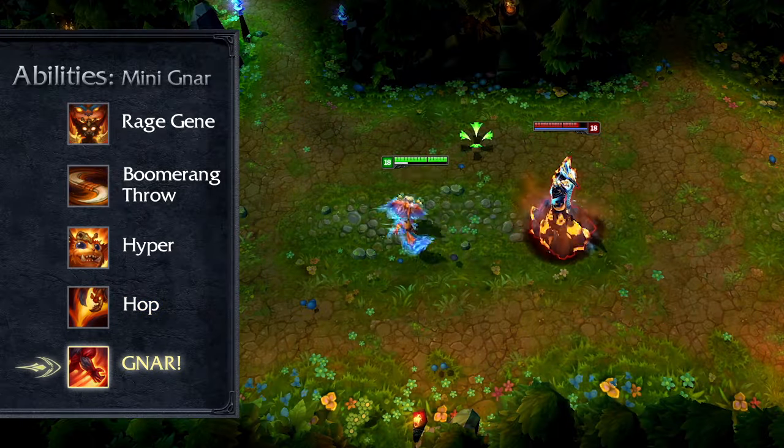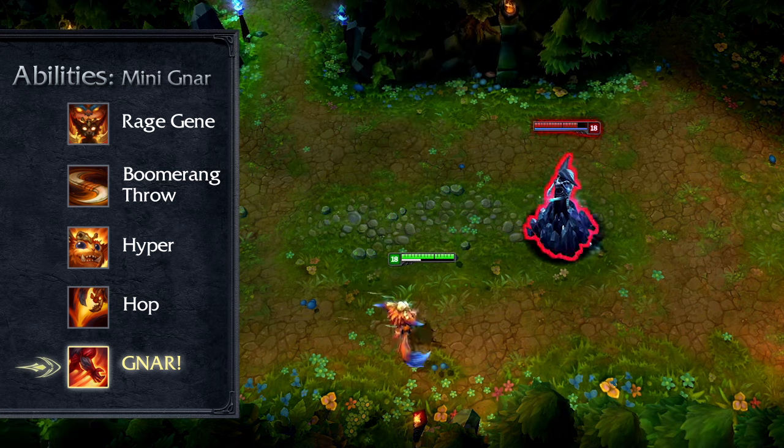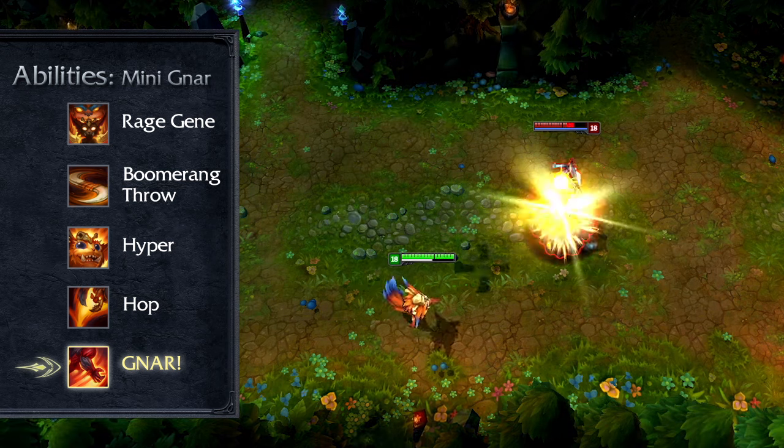Gnar's ultimate, as Mini Gnar, only functions as a passive, giving him even more movement speed whenever he triggers Hyper.